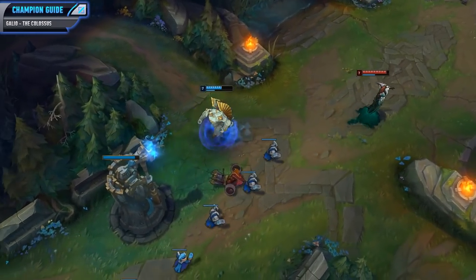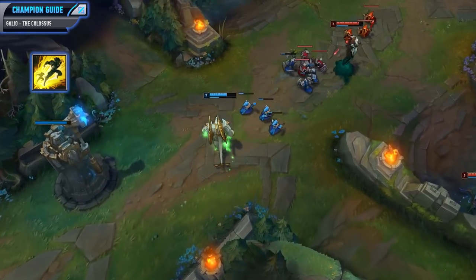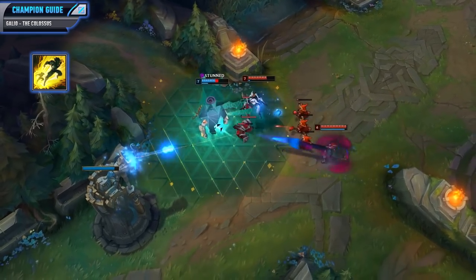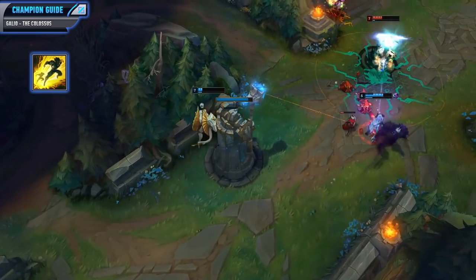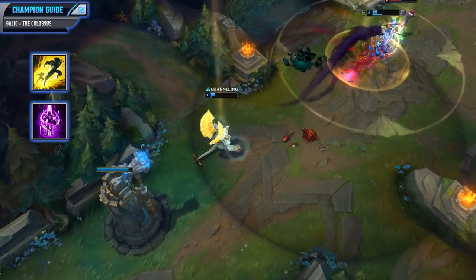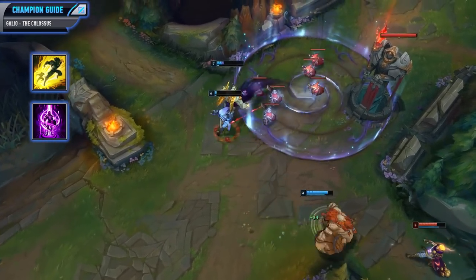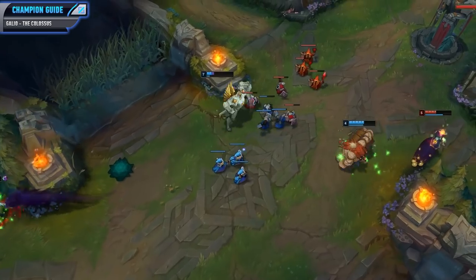For your first summoner spell, you'll want to pick up Flash. This is a really solid summoner spell because it can save you in all sorts of different situations and can also give you a really reliable engage. One really solid engaging combo is channeling your W, flashing onto the enemy, and then activating your W again to taunt the enemy and engage really easily on top of them. This can give Galio a ton of kill pressure whenever he does have Flash off cooldown. Now as for your second summoner spell, I pretty much always take Teleport. Galio is not the most mobile champion, and if he does ultimate to a lane it's going to take him a long time to get back. You could take Ignite instead if you wanted to snowball in the lane, but usually I would recommend sticking with Teleport.